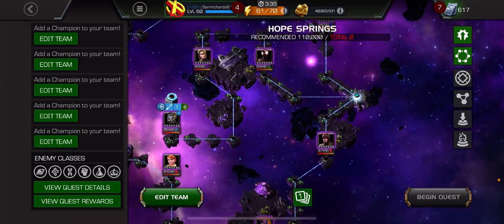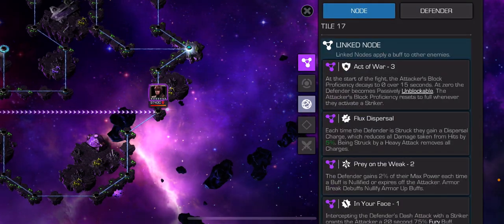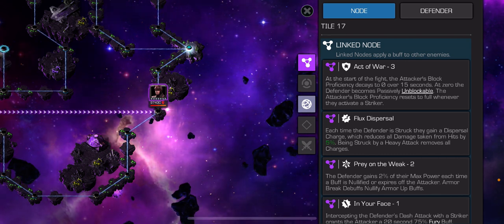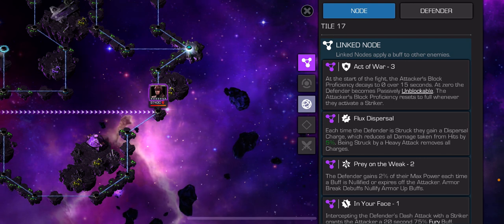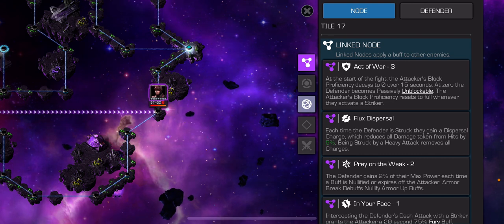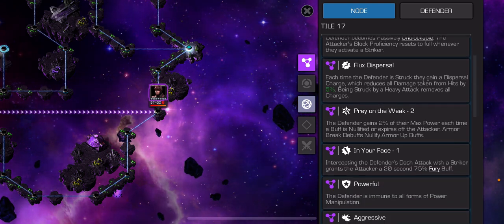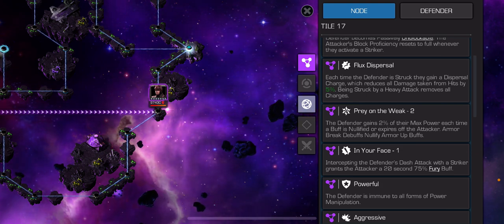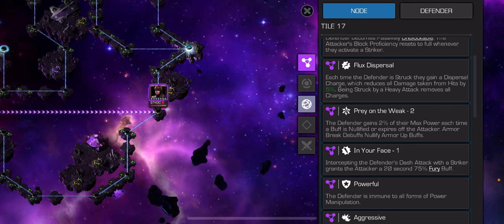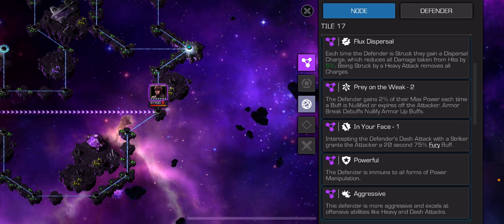The second easiest path is the Daredevil one. At the start of the fight, the attacker's block proficiency decays to 0 across 15 seconds. At 0, the defender is passively unblockable. This is reset when you throw a striker or relic - so your champs must have relics, or the defender will always be unblockable. Each time the defender is struck, they gain a dispersal charge reducing all damage by 5%, so after 20 hits you need to throw a heavy attack.